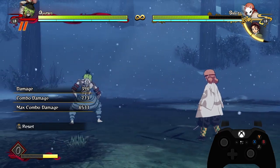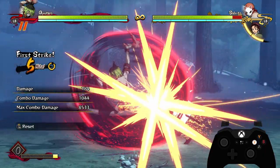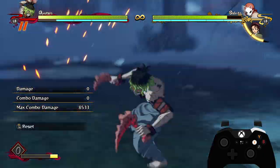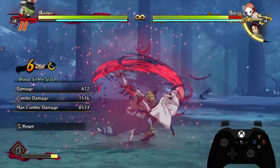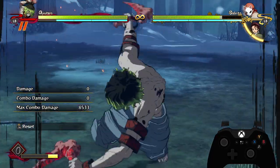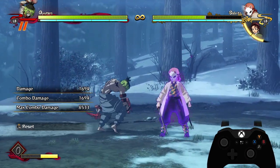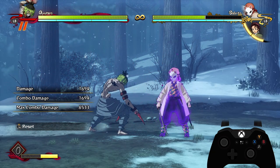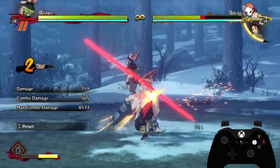The two main combo enders I suggest: first, the full attack string dash cancel into a mash grab — unavoidable, can't be ultimated or switched out by the opponent, practically a true combo that adds a huge amount of damage. Second, tilt special into a grab — this one can be mashed out but is difficult to escape and does add a little more damage because you refresh the poison and get an extra special move.